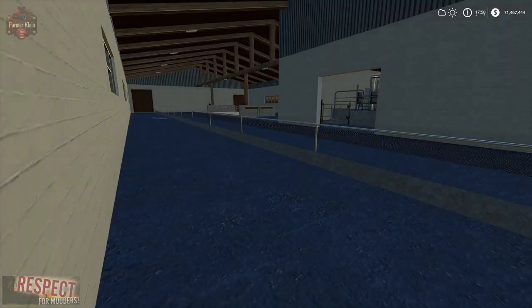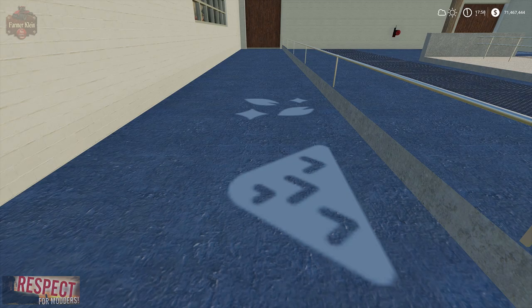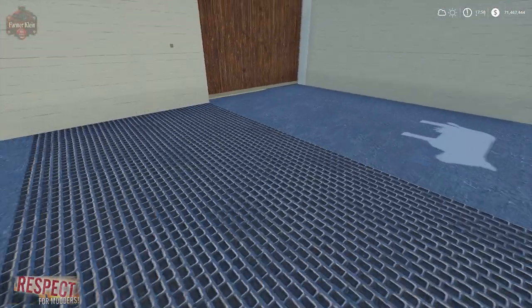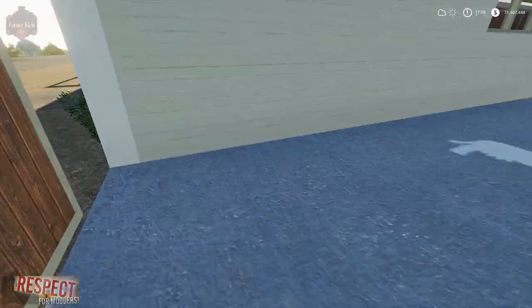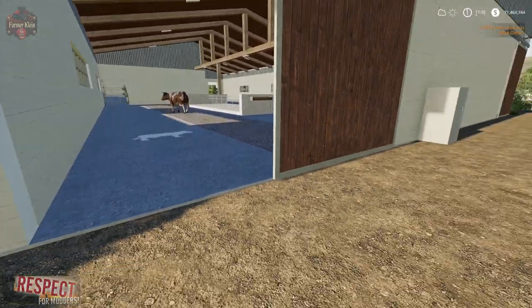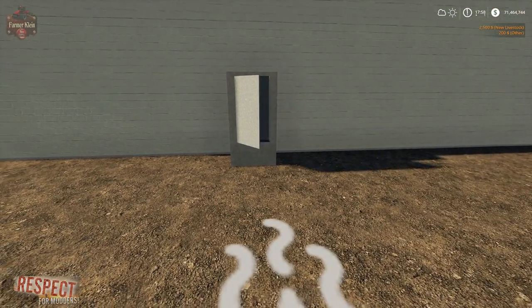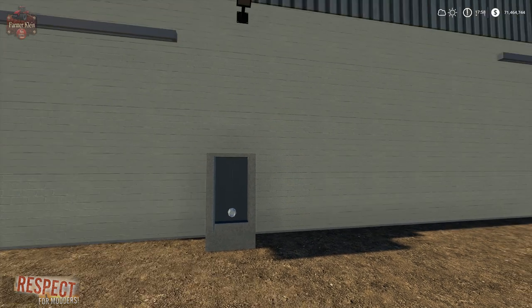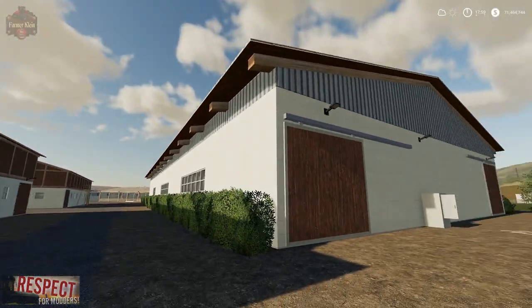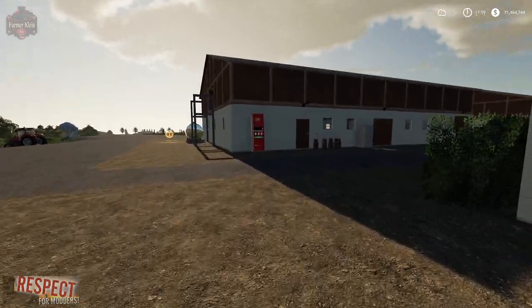We have light switches. We can purchase our animals. On the outside we have our slurry trigger - open the door to get access to the pipe. These buildings are pretty interesting. The small building actually has an upstairs loft.